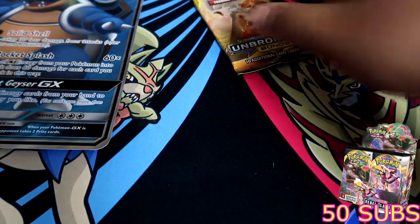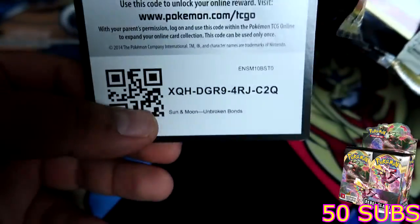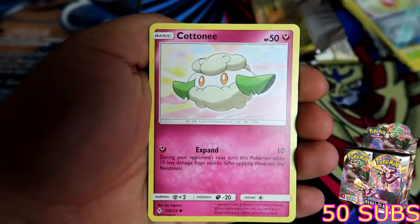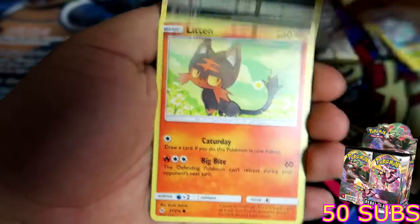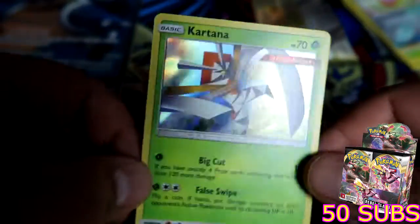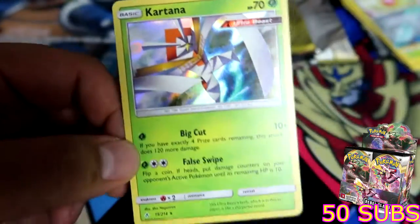One last shot, boys and girls — one last shot. Last pack that is gonna have a Reshizard in it! Smooth open. Okay we didn't look at it so hopefully it's not a greenback. Let's do the card trick — one, two, three. Get rid of the energy. Last pack magic: Fairy Charm, Ability, Chip Chip Ice Axe, Tyrogue, Cottonee, Ekans, Carvanha, Litten, Clefairy, reverse holo Rhyhorn, and a holographic Kartana ultra beast!